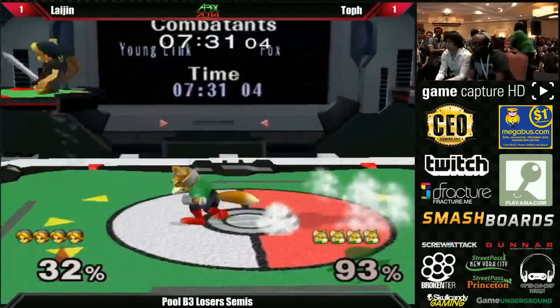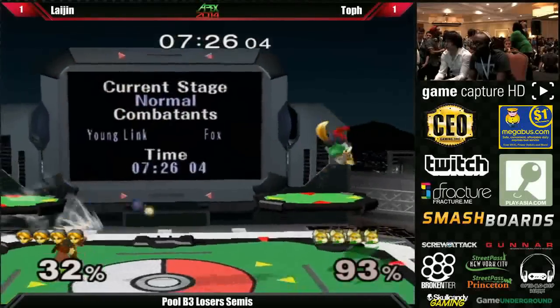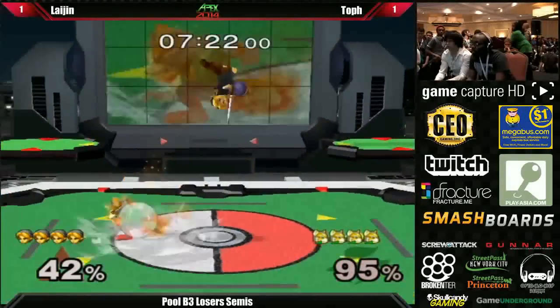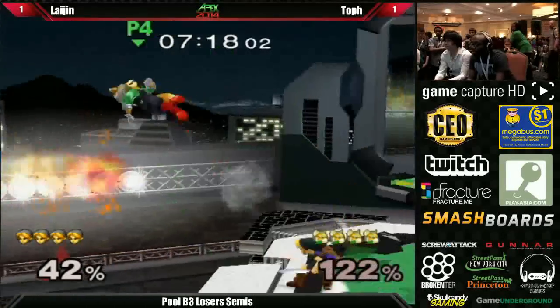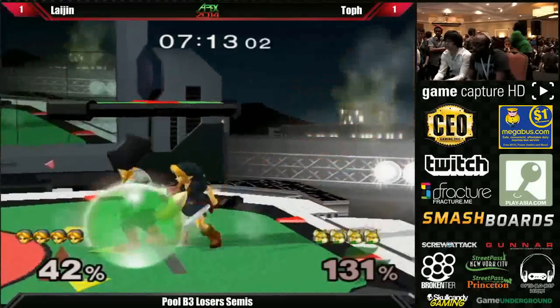Toph seems to be having a hard time dealing with these bombs. Out of the 93 damage he's taken, at least four or five bombs have already landed in this game. Laijin is doing a great job of tucking him up and catching him. Really nice mind games right there — comes out with a bomb, drops it, and then goes in for a Nair. Love it.